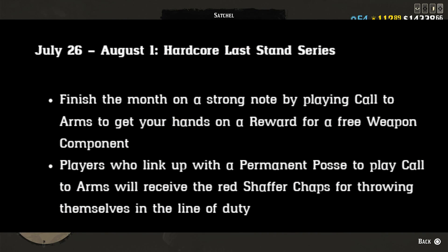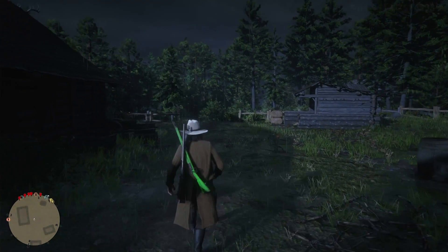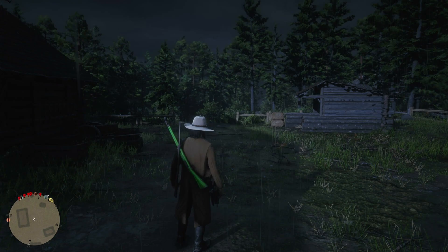July 26th through August 1st will be the hardcore last stand series. If you play a call to arms that week, you'll get a reward for a free weapon component. And if you link up with a permanent posse and play call to arms with that permanent posse, you'll get the red shaffer chaps.